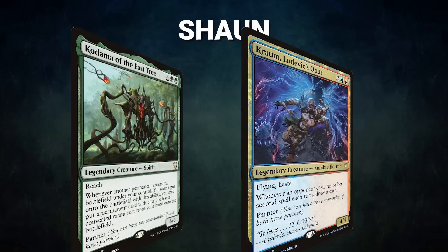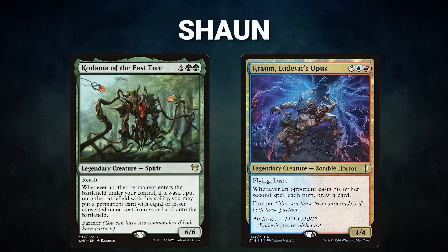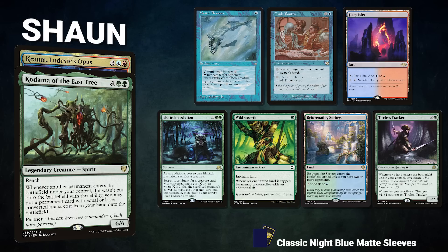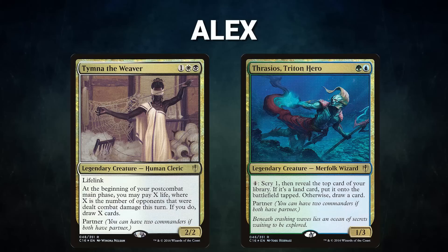First we have Sean piloting the partner pair of Kodama of the East Tree and Krom Ludovic's Opus. This mid-range landfall deck seeks to grind value by abusing its commanders' powerful abilities. Sean's opening hand contains a Mystic Remora, Trade Routes, Fiery Islet, Eldritch Evolution, Wild Growth, Rejuvenating Springs, and a Tireless Tracker.